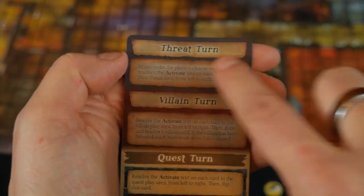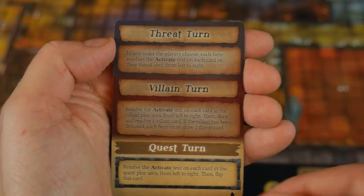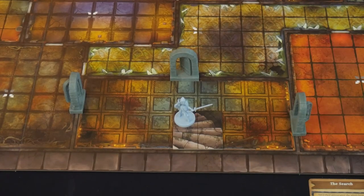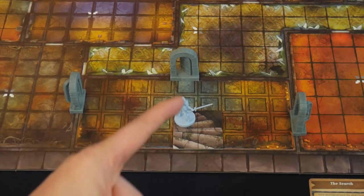When everybody's cards are flipped to the side showing threat, villain, and quest turn information, the hero phase is essentially over. Now we need to go through the threat turn, the villain turn, and the quest turn. This isn't just an instructional video — it's an actual gameplay video, so let's get to the gameplay.